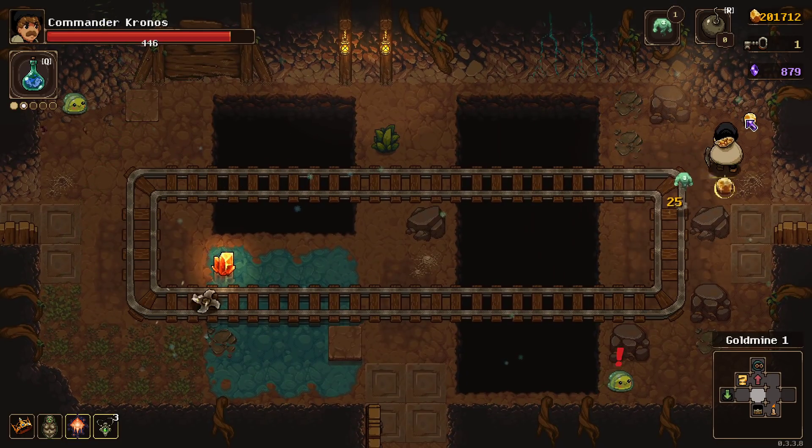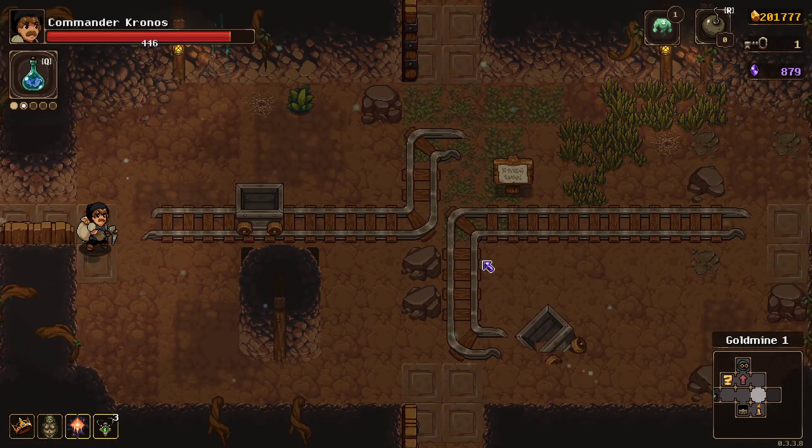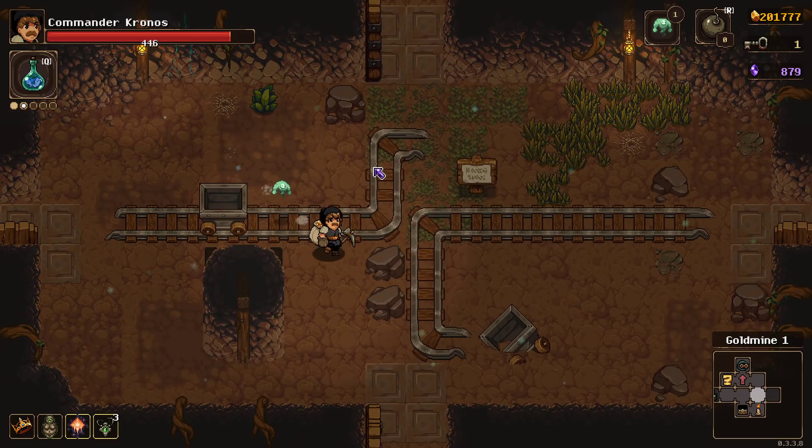But picking up in that secret crawlspace we found, two minor curses in there could be helpful. So we're going to have to make sure that we don't visit the exit before we have all of the curses.